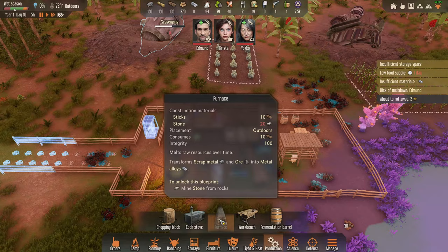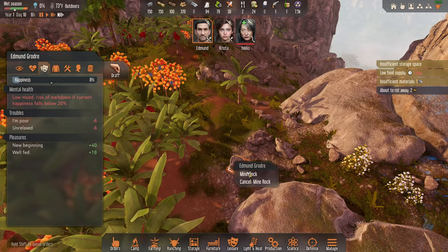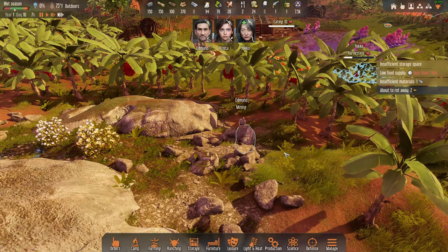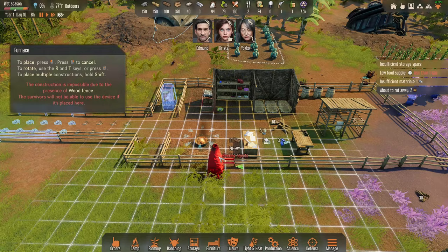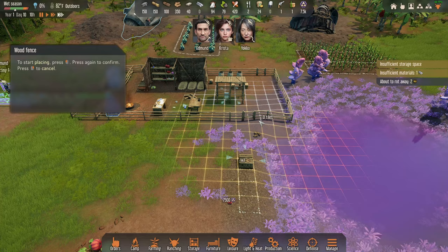We got the furnace! We need to get stone and get that flamer up ASAP. Insane mode is not playing around — they will throw countless enemies at us. We got some melons, we got food. We need to prioritize getting AC as soon as possible. First things first, I'm going to get a main building up. We'll research our first primitive buildings and expand the fencing area.